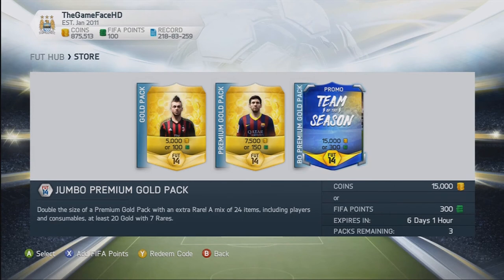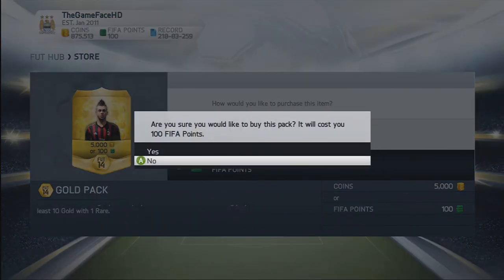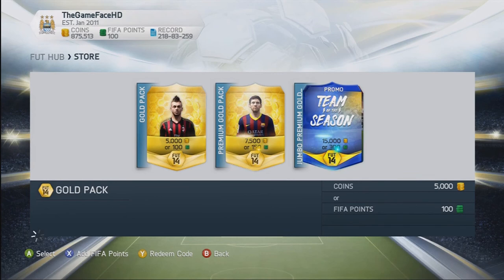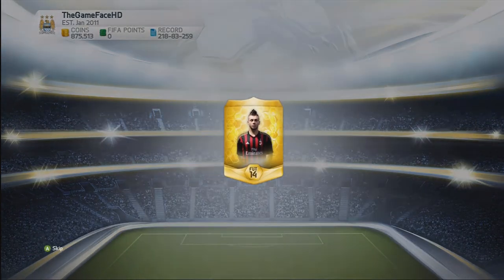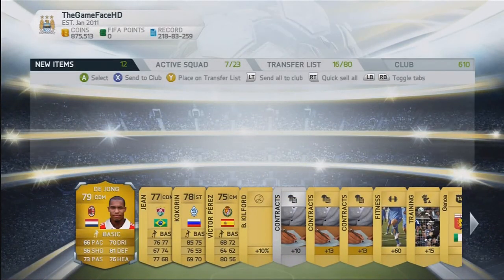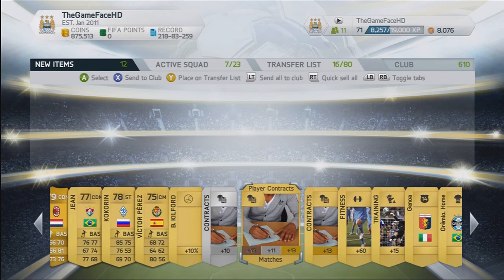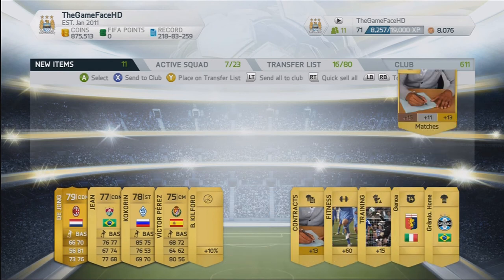Do I move on to another pack or not? I'll let the pack play out and hopefully we can get somebody else good. I doubt it with it being a five grand pack - it's not going to be another Team of the Season. Dijon. Just getting some more coins. I don't think he's worth much more than discard value. He's worth about 750, yeah, wasn't far off. May as well just discard him or quick sell him. We'll keep the player contracts and fitness cards.